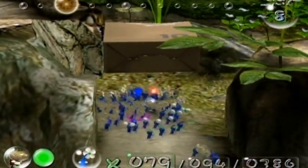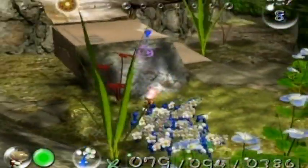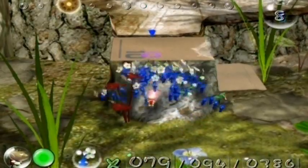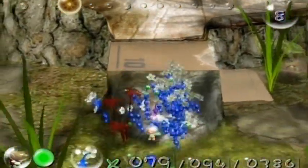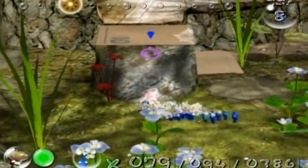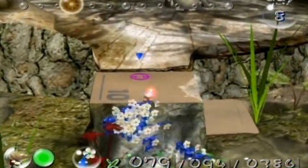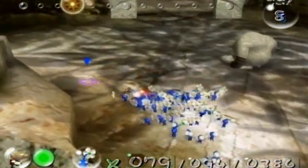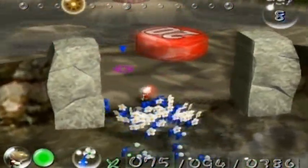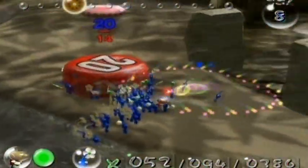I probably could try to go after that rock guy — I don't remember his name, but he's a much less annoying enemy to put up with than the Ghoulix, which is the water enemy that can only be defeated by blue Pikmin. I wish these guys could go up this ramp without falling off — I'll just have to come back for them later. Sorry guys, you're left behind.